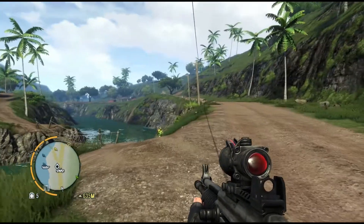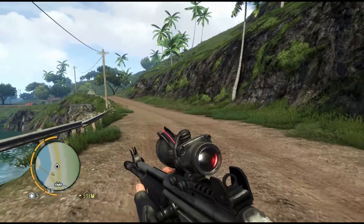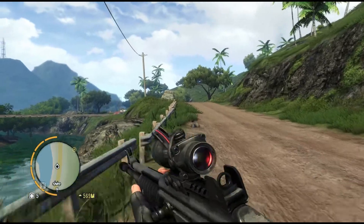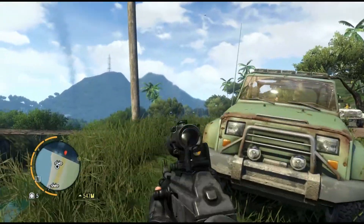Good evening, everyone, and welcome back to this walkthrough of Far Cry 3. This is Blackjack Kent, and we are getting into the homestretch here. We're getting ready to present ourselves at Hoyt's Compound in order to avenge ourselves for all of his crimes.